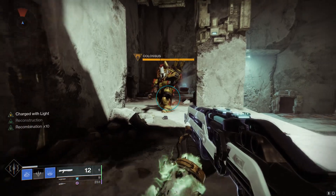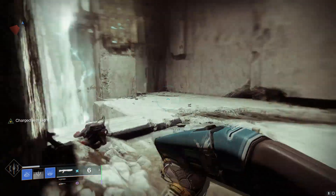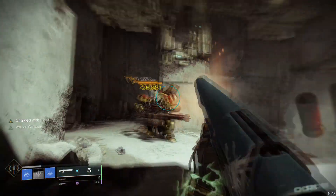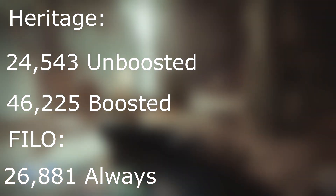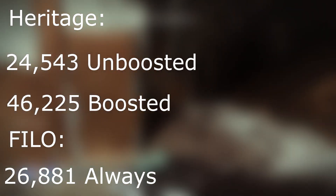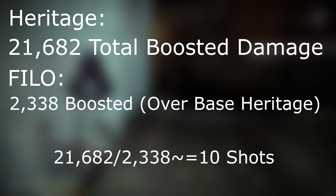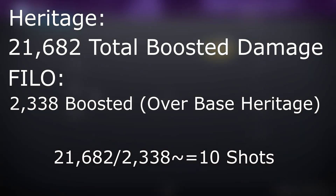So we're going to test here, and with Reconstruction we see it does an insane amount more damage — it's kind of crazy. But then we test First In Last Out just to be sure, because it can get Vorpal, which Heritage does not. And so with that first shot we're going to end up doing a lot more damage. If we want to see how many shots First In Last Out has to fire to overcome that damage, it's going to be about ten shots. So any damage phase shorter than ten shots, Heritage is going to be hands down better.